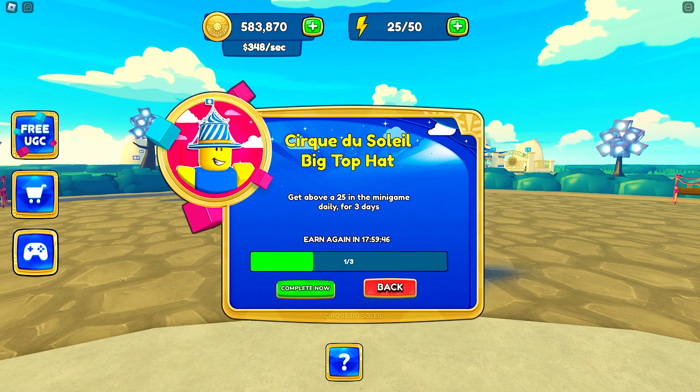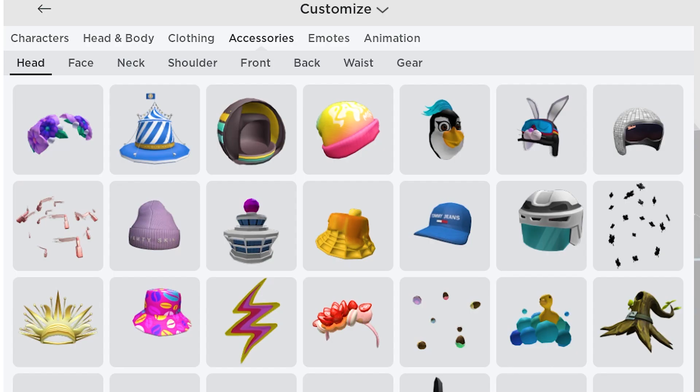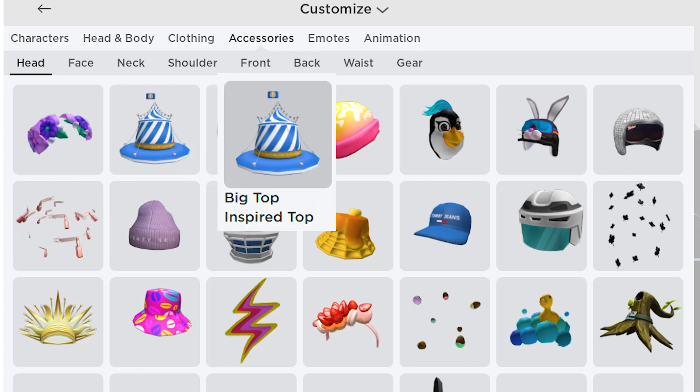Once you complete the required points in 3 days, you will get the badge. The item will be found in your inventory. Go to accessories, then head. You will get this big top-inspired top hat.